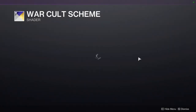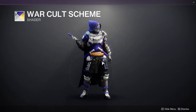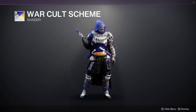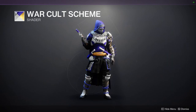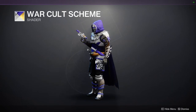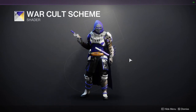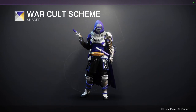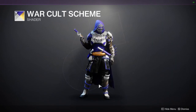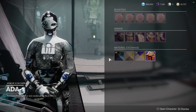And then War Cult Scheme — I personally really like this shader. You can go different routes. For me, I think the white and blue-purple go really well together, so that's probably the color I would go for. But then you also have this really cool chrome gold, which I really like. I'd probably try to find an armor set without the gold and another set that has the gold, so I can have both worlds. But in this set, I think pure white and blue-purple would be better.